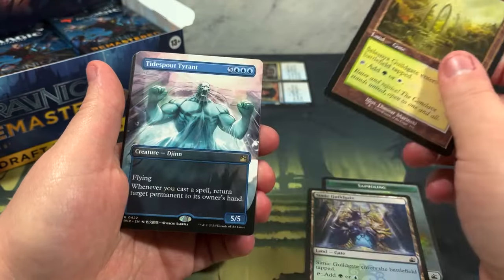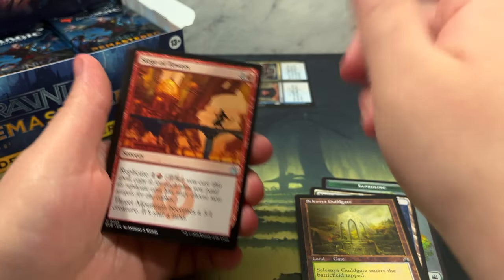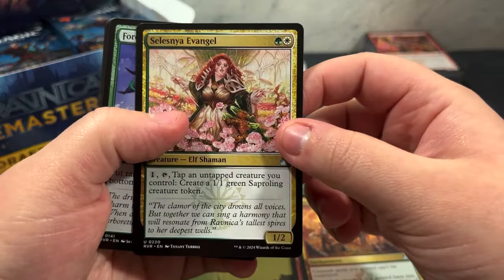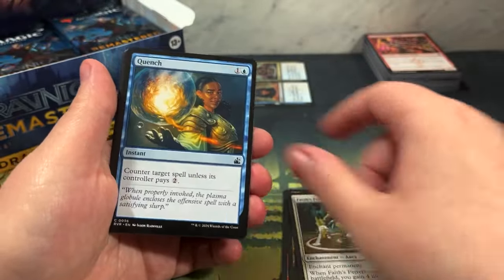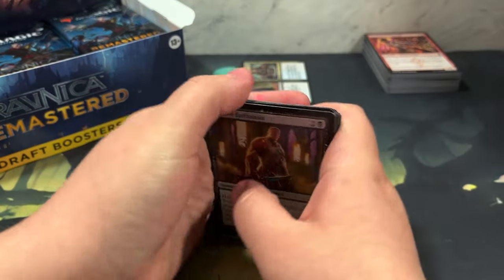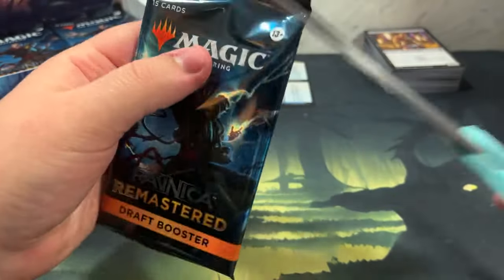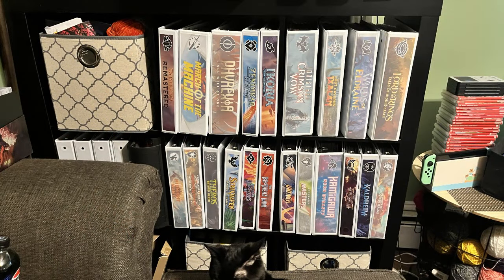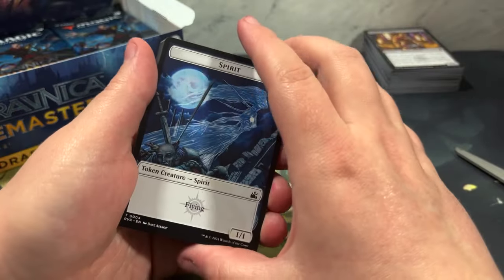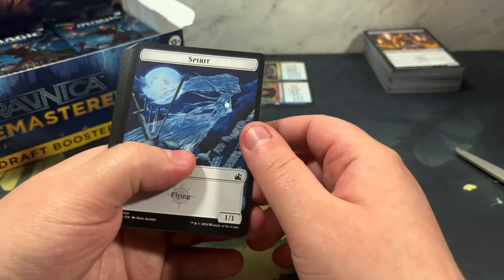Simic Guild Gate, Dimir Guild Gate, all the gates. Tidespout - oh that's an anime one! Anime Djinn, Tidespout Tyrant. He's not gonna scan because he's too new probably. Snake Elf Druid again. Here's the question with Ravnica - do we give it its own binder? We organize magic cards by binder numerically. I'm debating whether to make a small one for these. For Tidespout Tyrant anime borderless we're looking at $1.91 - a hit! Hey, a dollar's a dollar.